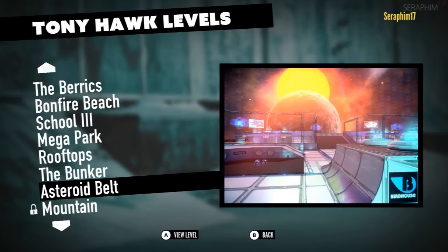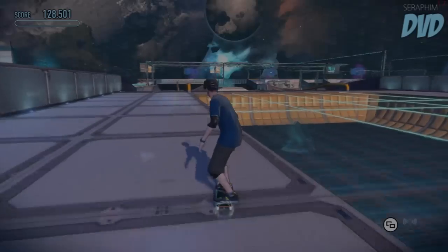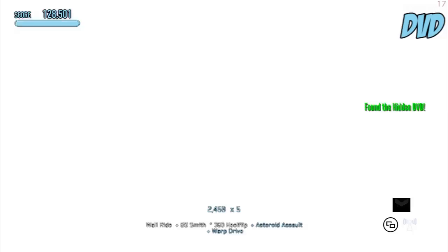Hello there, SurferM17 once again. This is my Tony Hawk Pro Skater 5 all six scores video walkthrough. This is the final level — it is the asteroid belt. You might have noticed there's also a level called Mountain. There's no achievements for playing that level and getting scores on it, so I'm not gonna bother, because this game is just not worth my time — it truly isn't.